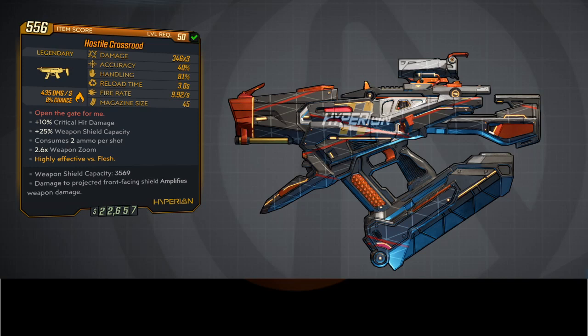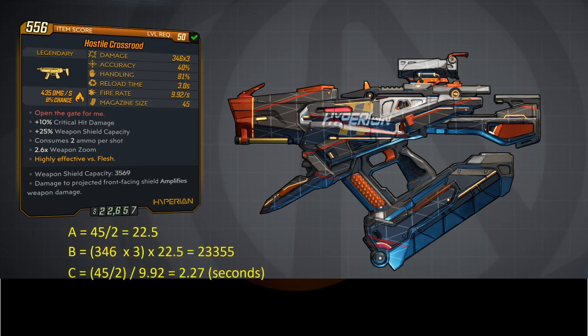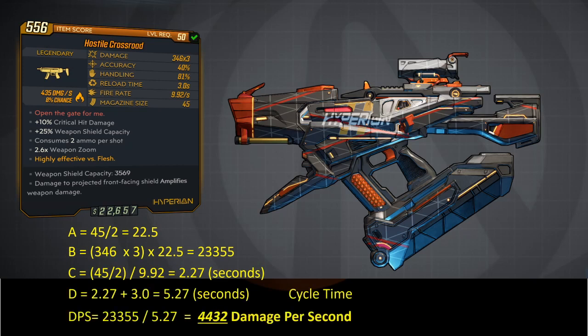This Crossroads has a damage multiplier of three and consumes two ammo per shot — my mistake on the initial description. So 45 by 2, and there you go.